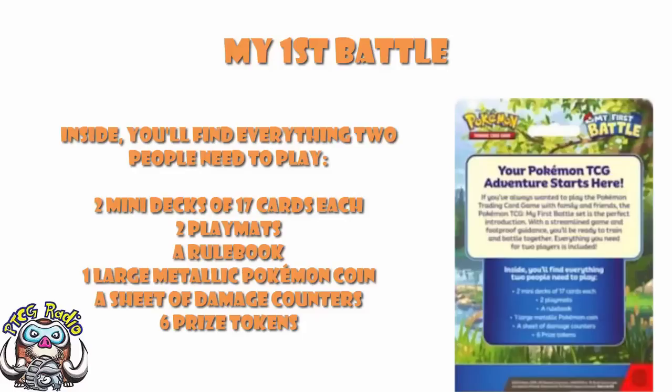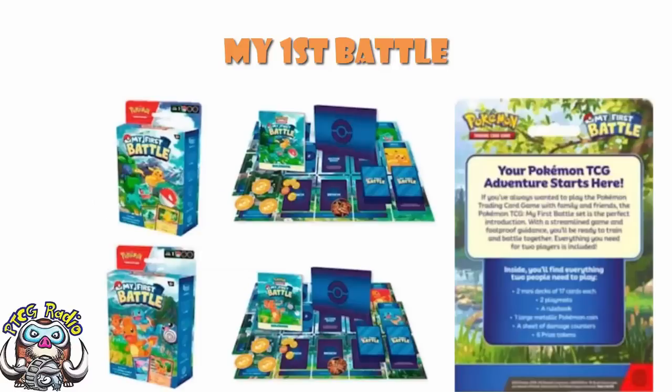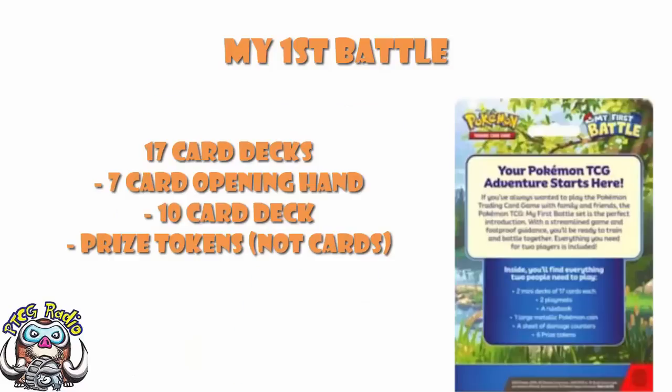There are a few things we can see from the image and description which are pretty important. First of all, three prize tokens each — the image clearly shows three prize tokens on each board, and the box comes with everything two people need to play, so that means three prize tokens each. You're playing with 17-card decks. As I explained in the previous video, 17-card decks actually make perfect sense, because you draw an opening hand of seven cards and you're not putting out prize cards. You draw seven cards to start your opening hand, then you've got a 10-card deck — 10 is a very nice round number, so that makes perfect sense.